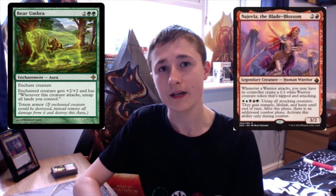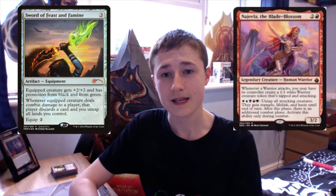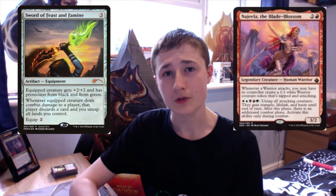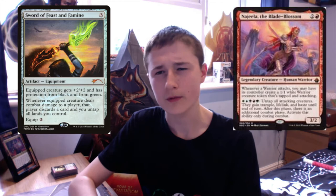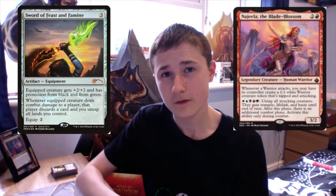Bear Umbra goes infinite with Najeela the Blade Blossom, but also with Hellkite Charger. Najeela also goes infinite with Sword of Feast and Famine, an artifact equipment with converted mana cost 3. Equipped creature gets +2/+2 and has protection from black and green. Whenever an equipped creature deals combat damage to a player, that player discards a card and you untap all lands you control. The key difference is Najeela has to deal combat damage every time — that's an important point to remember.